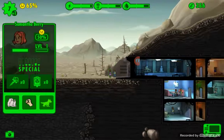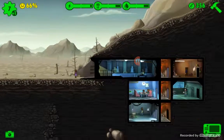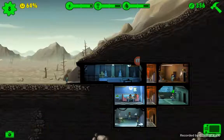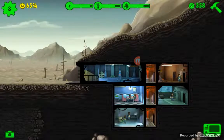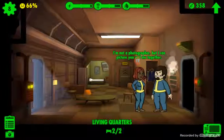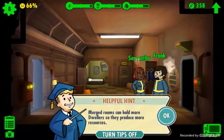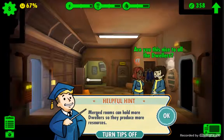We have one last dweller waiting to come in - she is excited to come in. We have no place for her right now, so we can move her to the living quarters with the other guy. These guys are very social. We'll zoom in and you can see what they say - this guy says 'I'm not a photographer, but I can picture you and me together.' So if you have a hard time picking up the opposite sex, you can get some pointers from this game. Little corny one-liners might work for you.